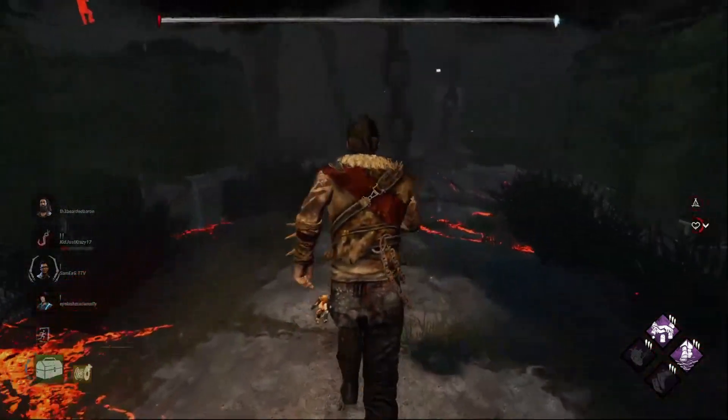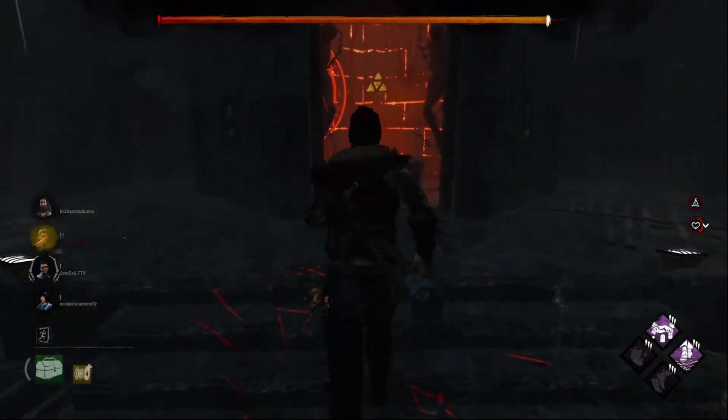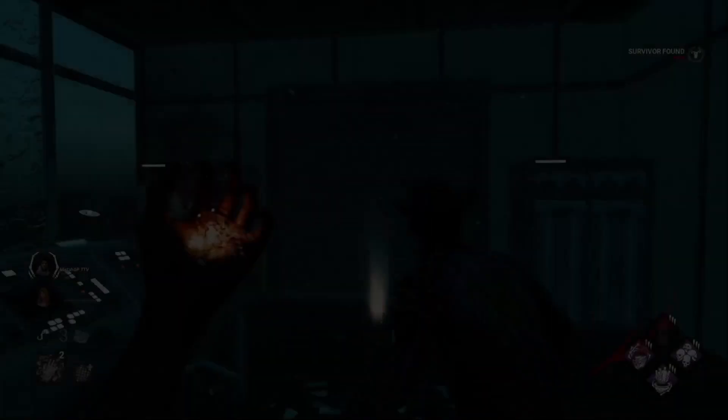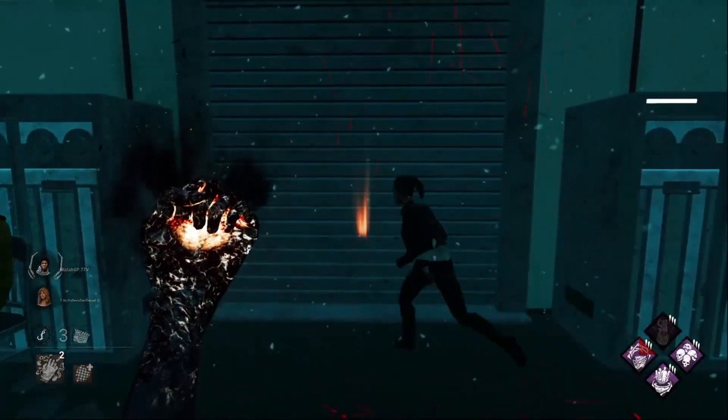Completing these generators will cause the clock to chime, signaling that you're on the right track. Secondly, you must trigger the in-game collapse. When you go back to the clock tower, you'll notice that the doors at the base of the clock tower will be open, revealing the treasure inside.